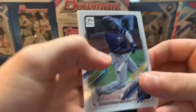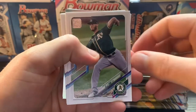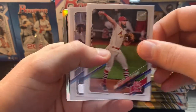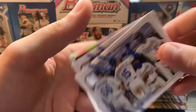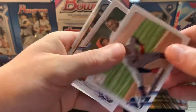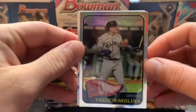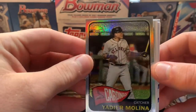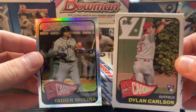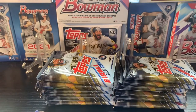Alright, first pack, here we go. Got Randy Rosarino, Michael Brantley, AJ Puck, Wade Miley, Matt Carpenter, Kansas City Royals team card, Ozzie Alves, Mets team card. Here's a Yadier Molina 1965 Topps Chrome, and right behind it a Dylan Carlson 1965 rookie card. STL Pulls pulling some Cardinals players — let's get those sleeved up.